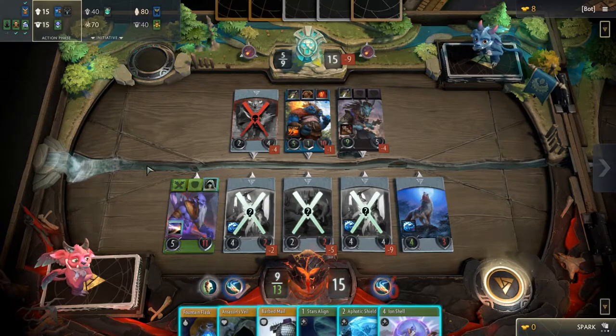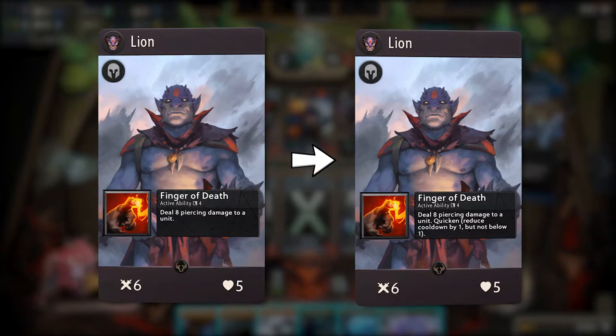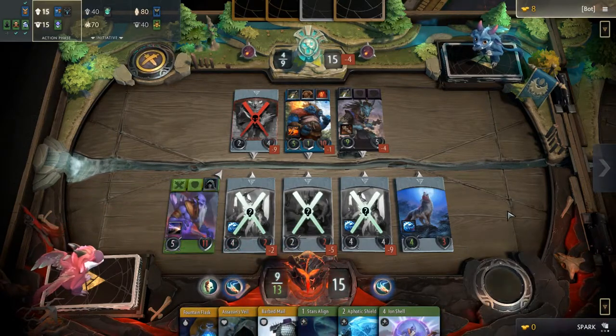Quicken is another new keyword that was added this update and appended at the end of Lion's active ability. Quicken reduces the cooldown of your ability by 1 to a minimum of 1. This means that Lion starts with the same cooldown of 4, but after using the ability, subsequent cooldowns will become shorter and shorter. This is a pretty cool buff, and it'll be interesting to see how it affects Lion's pick rate in draft.